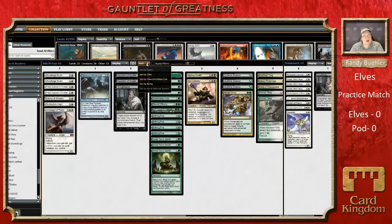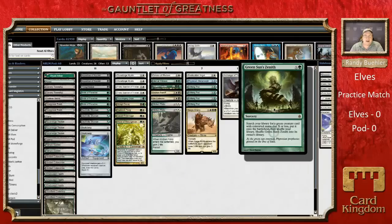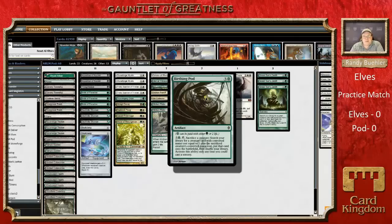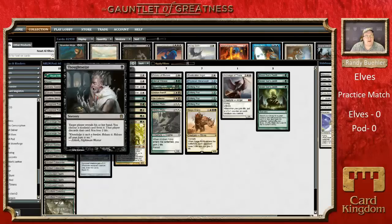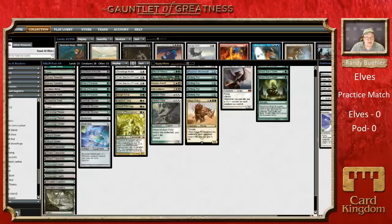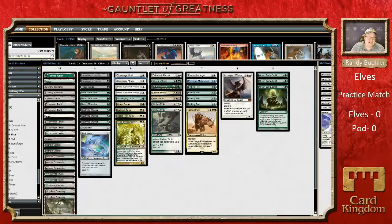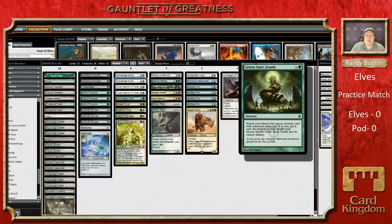Here is the Birthing Pod deck. Birthing Pod is relatively recent in Modern. In terms of the banned cards, you've got your Green Sun's Zenith, which did get banned, and your Birthing Pod, one of the most recent additions to the Modern banned list. This deck is still kind of a grindy value deck — you've got hand destruction, mana acceleration, Deathrite Shaman, and Skullclamp. It's got its Stoneforge Mystic. Fundamentally, this strategy is about having a bunch of situationally good cards and tutors in Birthing Pod and Green Sun's Zenith that can go get the right thing for the right situation.